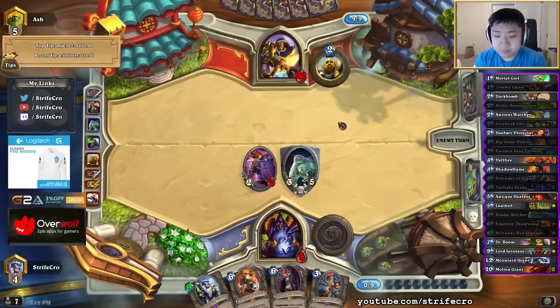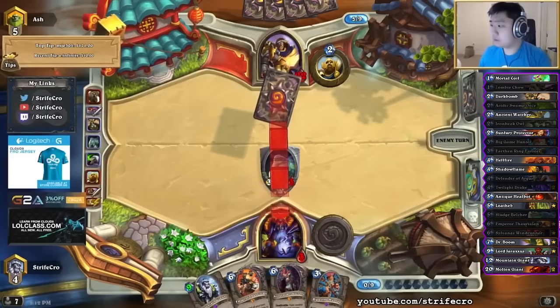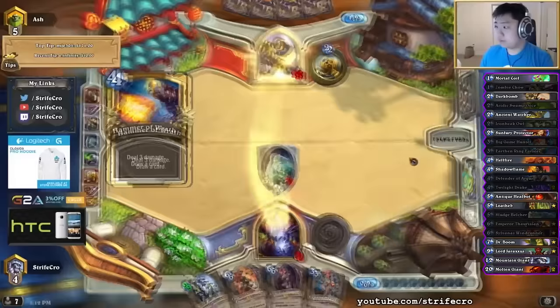I don't really remember if I had to use the dark bomb for board control — the reason why I'm playing around it is to play around the second Divine Favor potentially. Just got burned out.